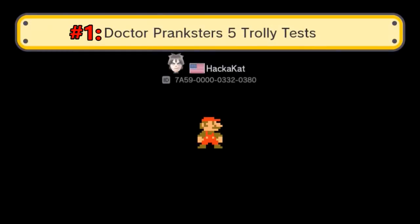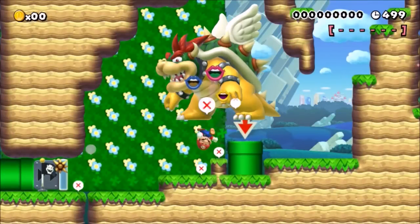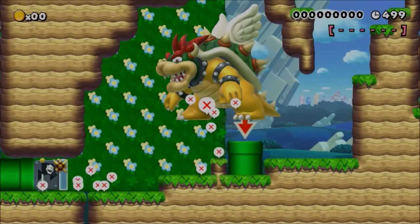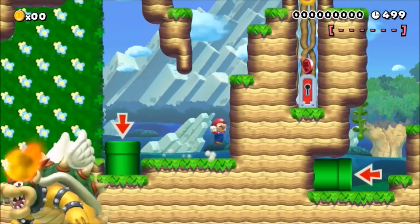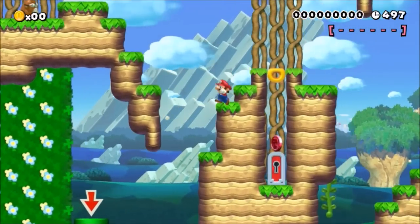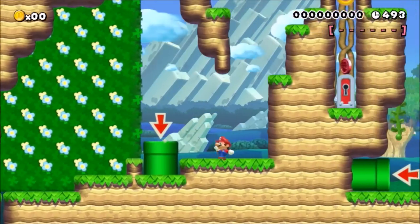The first trolly thing about this level is its name — because there are six trolley tests, not five. Psyche, that's the wrong number! The first thing to mention is that if your reflexes aren't lightning fast, you'll die from the Bowser that falls on you. If you avoid that, you're given the choice of five different trolley tests to take, each containing one key coin. You can face these in no particular order, so let's go in the order presented to the player.